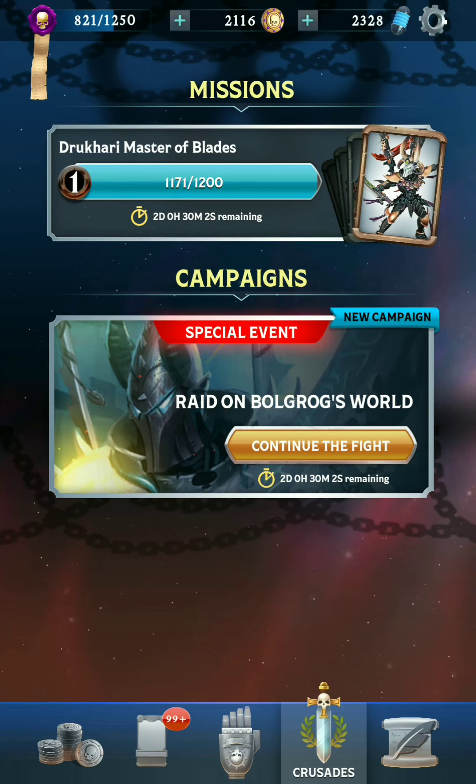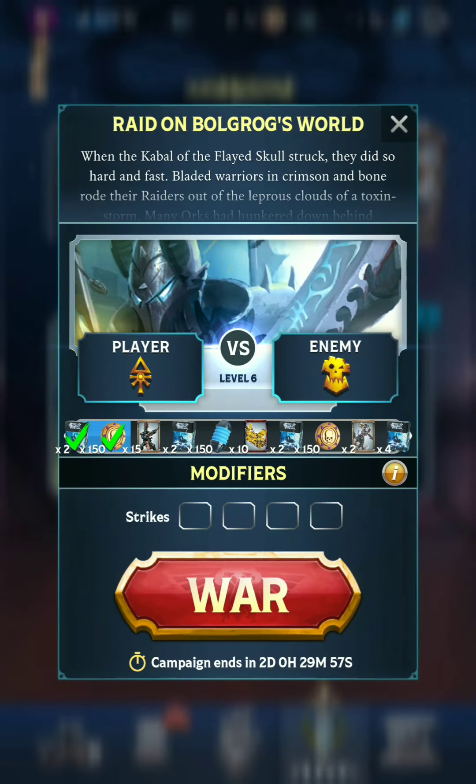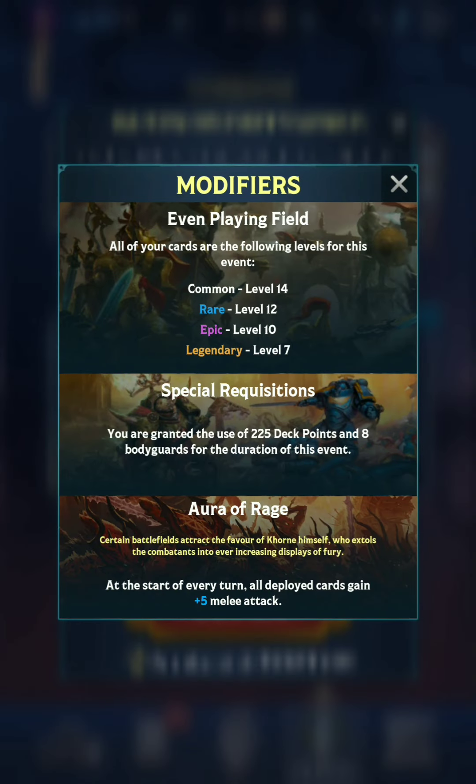Hello everyone, it's ShintoBean here playing some more Warhammer Combat Cards. This weekend we have a small-scale exploration event where we have all cards set to max level, 225 deck points available, and the Aura of Rage, which increases the melee attack of all deployed cards by plus 5 at the beginning of each turn. It is a pretty fun modifier.